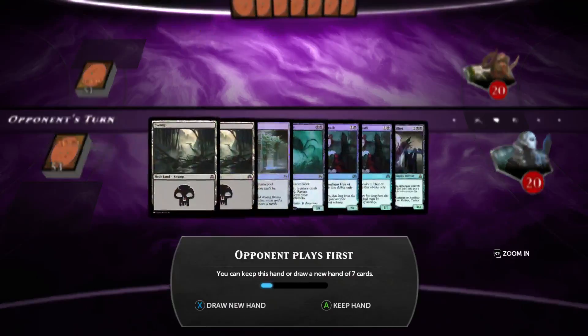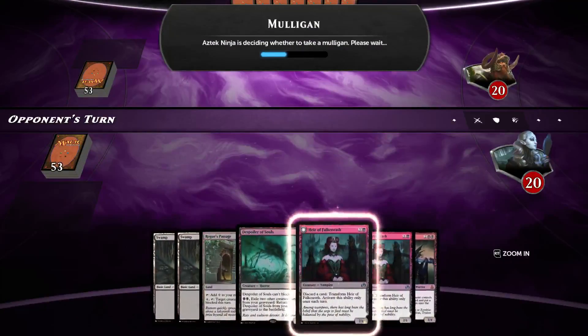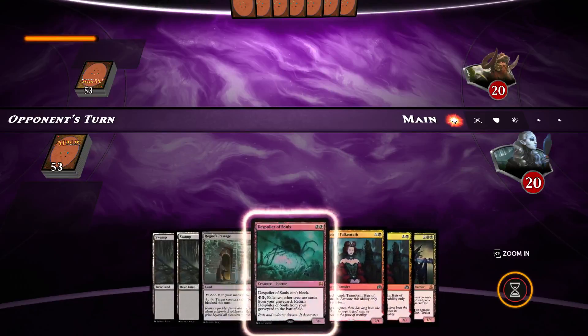Okay, game one for you guys. This is a good starting hand — we're going to keep it. There's no removal in the hand which is a bit weak, but we do have two Heirs and a Despoiler. We also have Cathartic Reunion, so we're in a pretty good aggressive position.